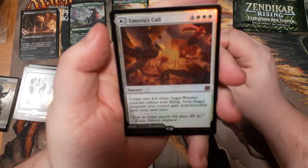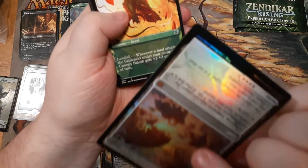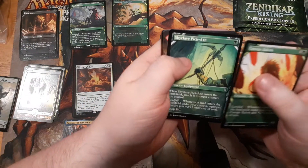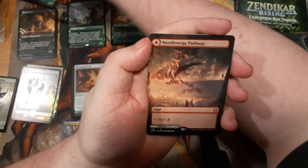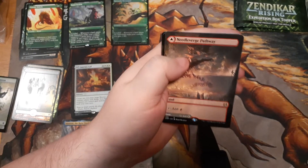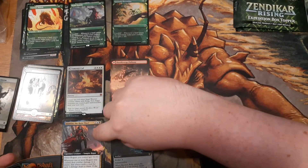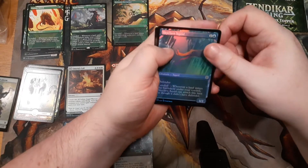We got a foil mythic here and it's a double face card — one I'm probably going to play because it can be a land on the other side that comes in untapped, and that's sick. So that's a foil mythic. And we got a borderless red-white double face land — that's super cool. Anyone playing a red-white deck, this is what you want. And yeah, borderless is another thing on top of normal frame foils, extended arts, and showcase — can't forget that.